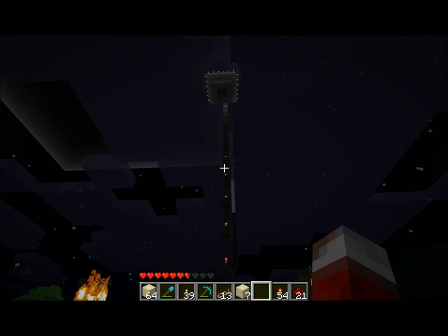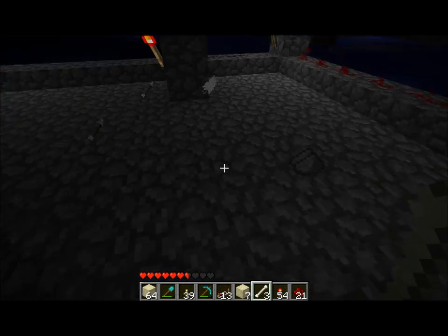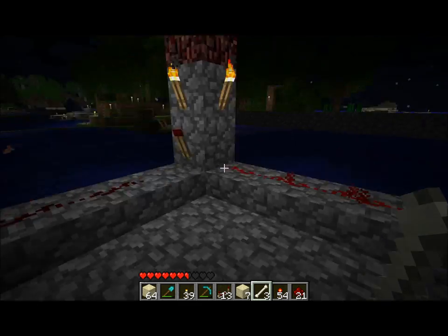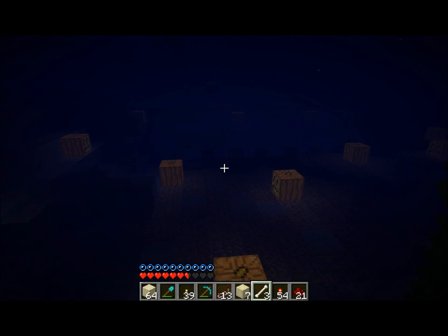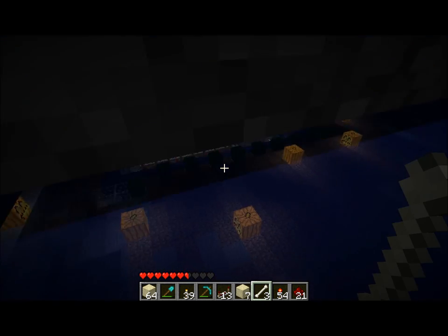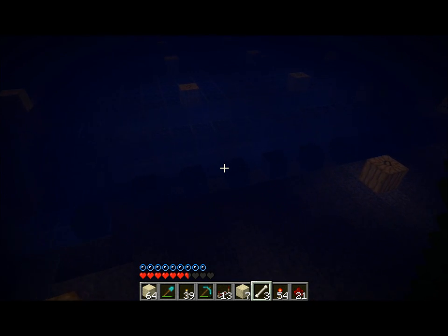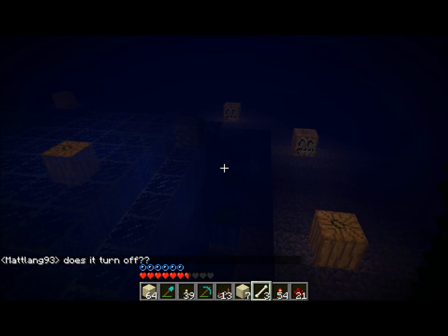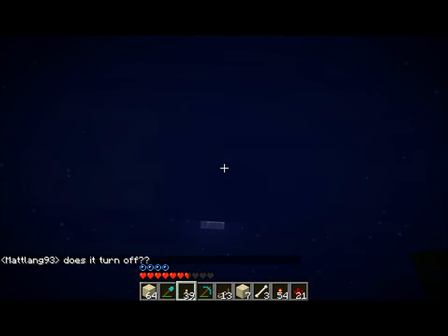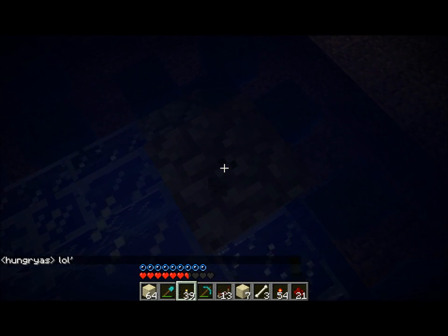All the redstone running downstairs is lagging the hell out of the server. I can't make anything stay spawned up here. And incidentally, I've worked out how to stop squid from spawning and hanging out outside my underwater structures — underwater cactus! Let's get rid of that. Use the right tool for the job.